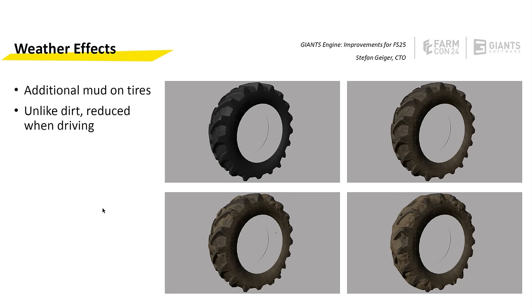Let's talk about weather effects — actual things affecting gameplay. Super excited for additional mud on tires. There are four stages on the tire: clean, picked up a bit of dirt, accumulation, and even more accumulation. It's reduced whilst driving, so if you're in a field it'll pick up in bad weather, then when you get onto a tarmac road you'll see it sticking to the tires and falling off. Stefan stated it behaves differently in gameplay, so maybe your vehicle will behave differently on the road when it's got loads of mud. You'll actually see the mud falling off the tires, which is super cool.